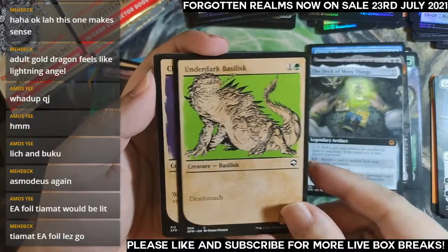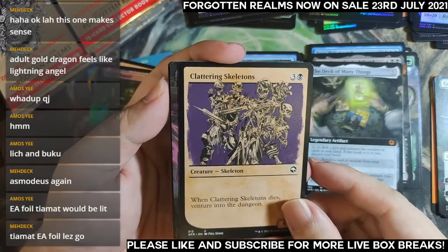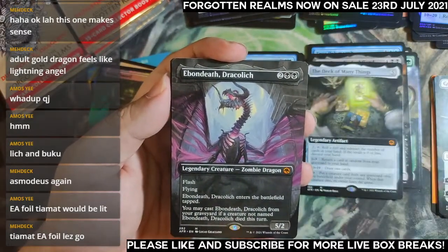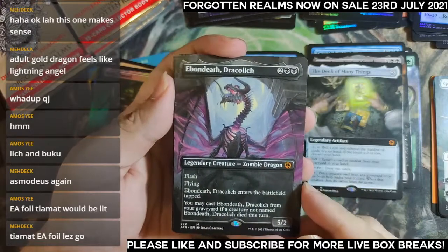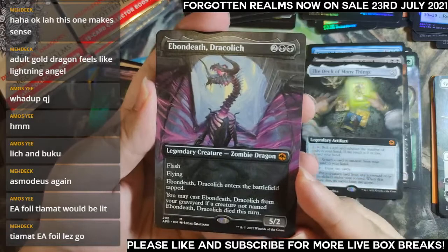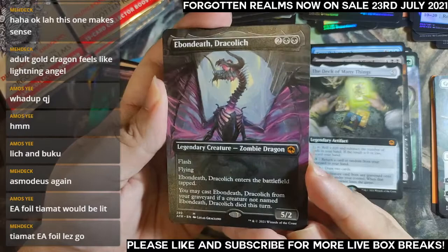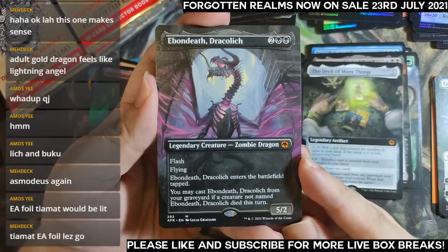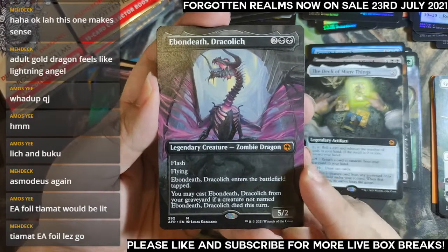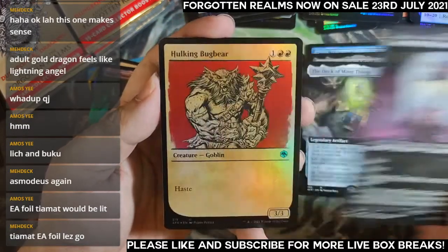Two showcase common or uncommons first — come on, where is that Tiamat? Is it a Tiamat? Nope — it's an Ebondeath! So there's a double mythic pack here. Ebondeath — really cool, very cool borderless version. Four mana, 5/2, flash, enters the battlefield tapped, flying. You can cast it from your graveyard if a creature not named Ebondeath died this turn. I think it's pretty strong.